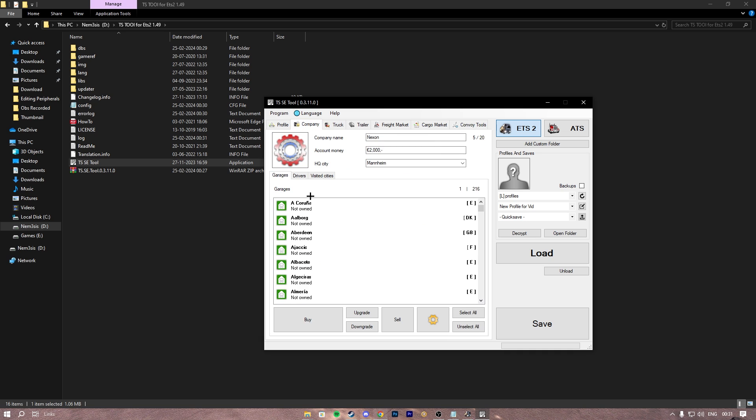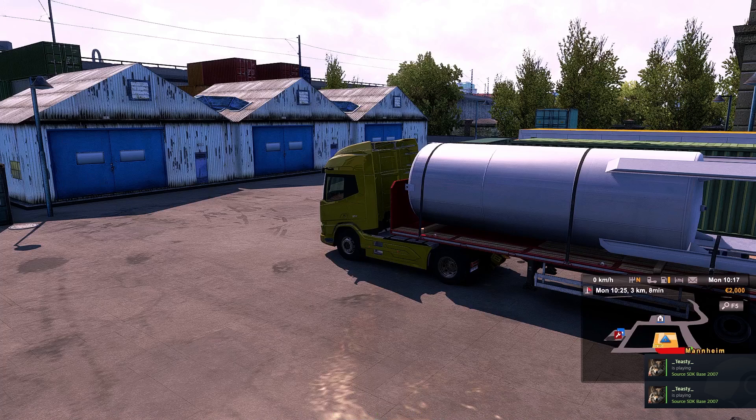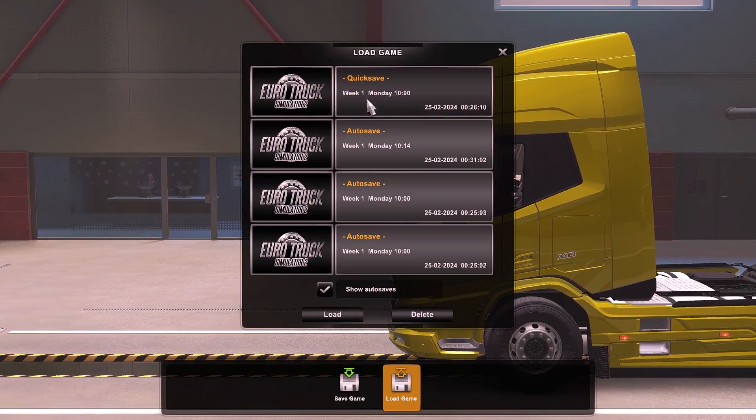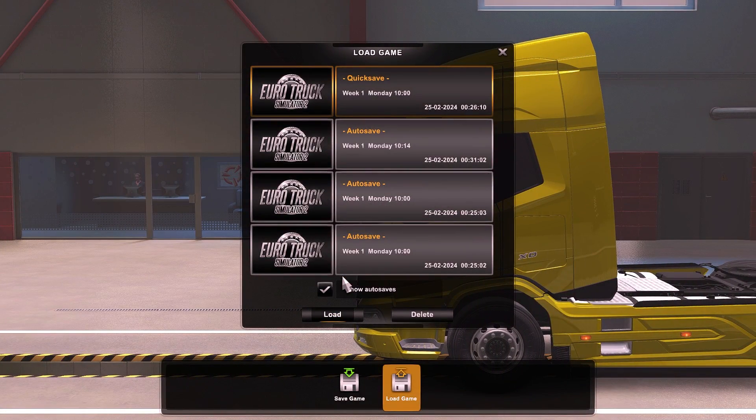For the company, if you want to purchase all of the garages just buy and upgrade them. And this is the money section — you can just type in your favorite number and then click on save. Boom, your profile is ready. Close the application, go to the game, go to Save and Load, then Load Game, then Auto Saves, and go to Quick Save and just load it.